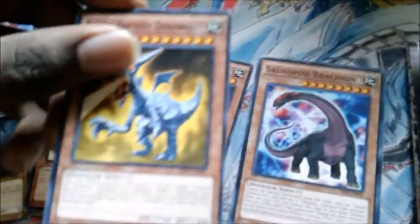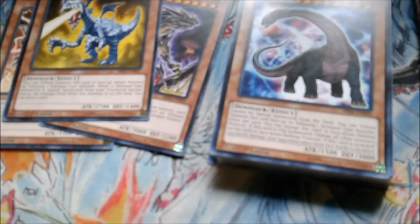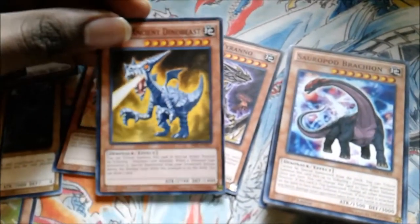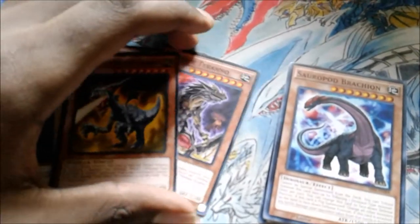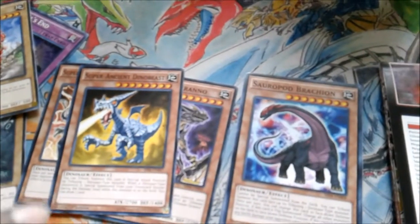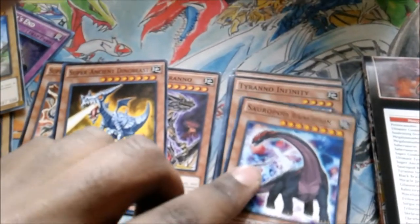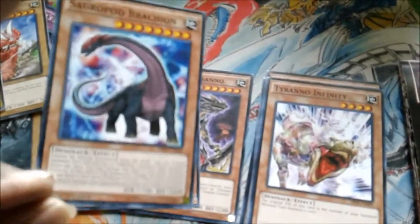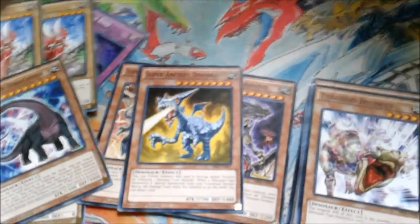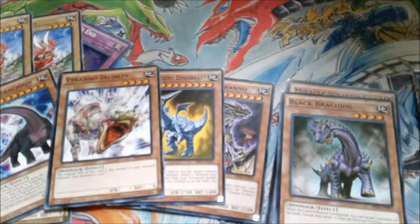Super Conductor Dino Beast has a nice effect: when you special summon a Dinosaur-type monster from the graveyard, you get to draw a card, and it can be tribute summoned by tributing only one Dinosaur-type monster. I could definitely see a Dinosaur deck focused around this card in the future. If this card didn't have a reprint it would probably be a lot more expensive. Tyranno Infinity — glad it came in here. It is the best beatstick you can have in this deck, especially with the way the deck plays with Miscellaneous Saurus.